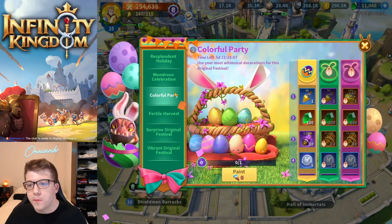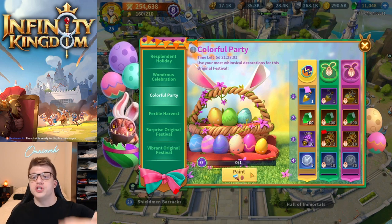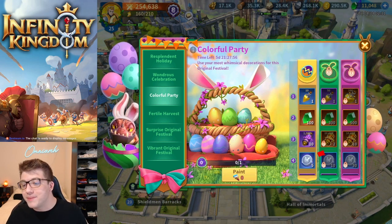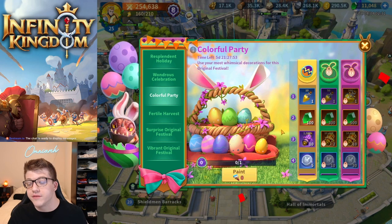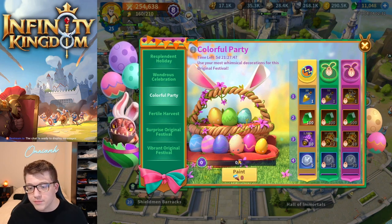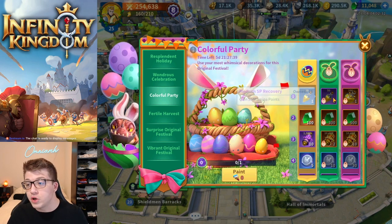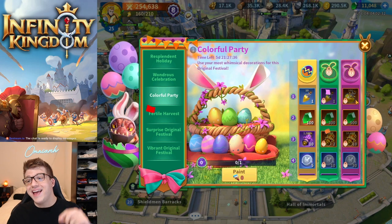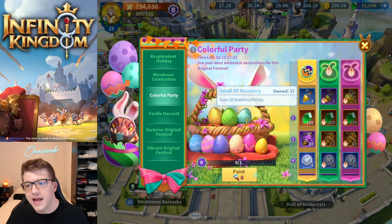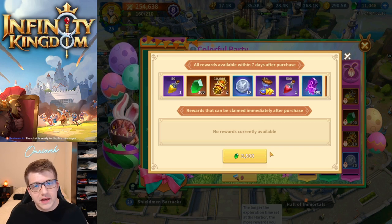The next portion is called Colorful Party — this is where the paint brushes come into play. Every paint brush you accumulate can be donated in the Colorful Party portion of the event. As you complete each level it gives you a certain tier of reward. The second row is unlocked by spending 3,500 gems.